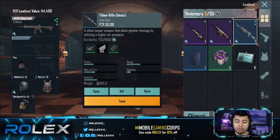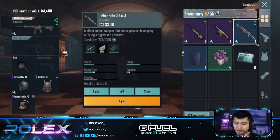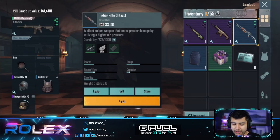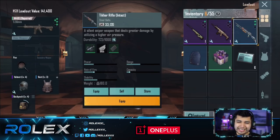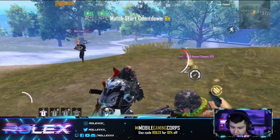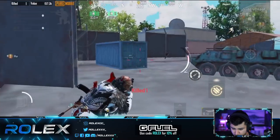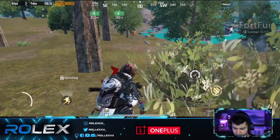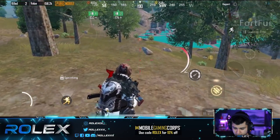Let me show you my loadout real quick — I have an AKM as well as a Scar-L and the brand new Tokarev rifle, which I purchased. That rifle uses a certain type of ammo, which makes it interesting. It was pretty fun to use but I don't think it'll be that effective for taking down enemies. Still a fun gun though. I'm going to show you some gameplay with the Tokarev rifle on screen from yesterday's stream.